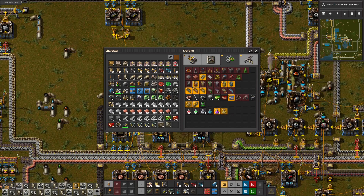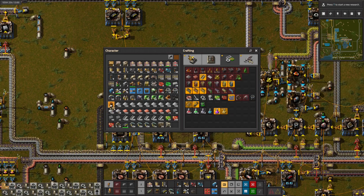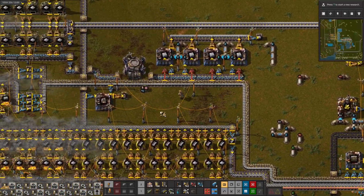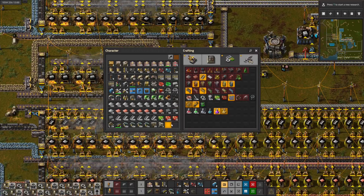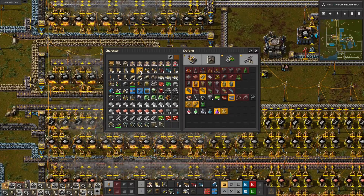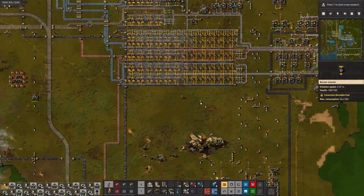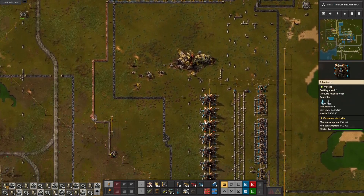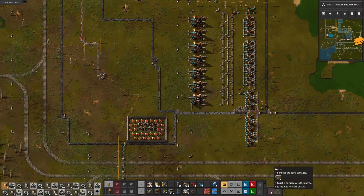We are still making the steam turbines, but we just need to make sure we have someplace to put all of that. Let's get rid of the stone, that makes a little more space. Let's put the burner inserters in deep storage. Let's start laying this out a little bit.